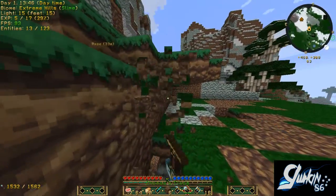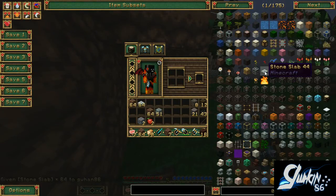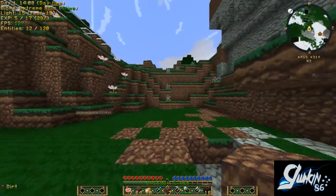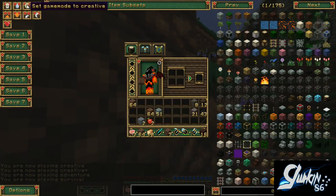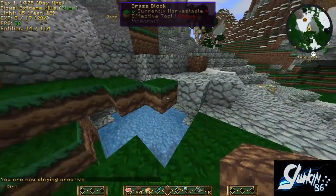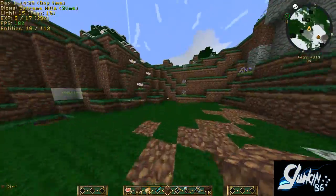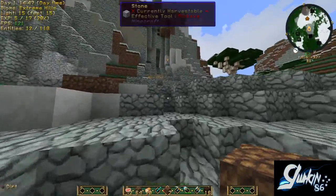I'm playing in survival, but the way I've got this set up, if I type in an item and click on it, it'll give me the items. I actually loaded the world in creative mode — this is what I usually do when I'm planning on doing a massive build but I still want to play in survival. You can change between creative, creative plus, adventure, and survival. I really like that you're able to switch game modes in-game now — it's a very helpful feature. I don't like making two worlds for survival and creative, so if I'm recording a series and there's some major work I want to do, I can always switch to creative.